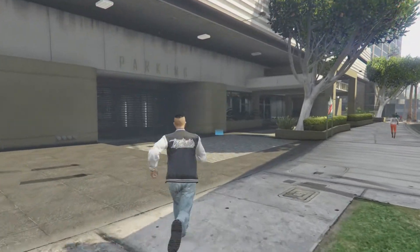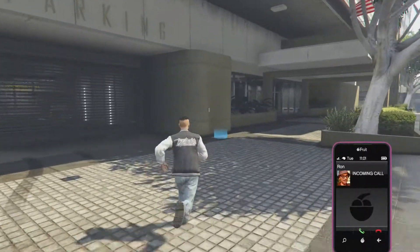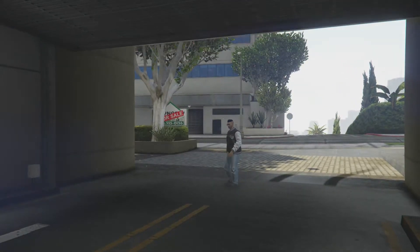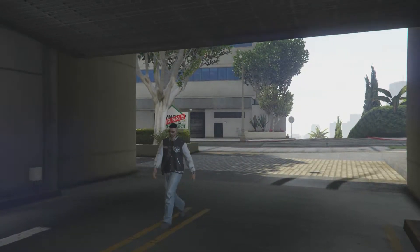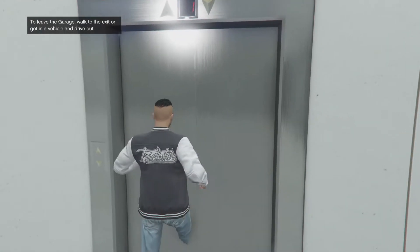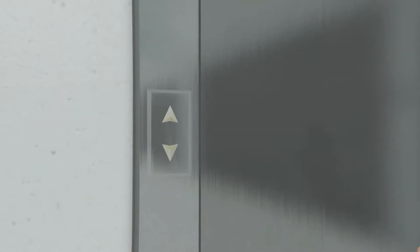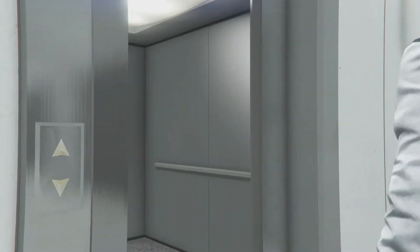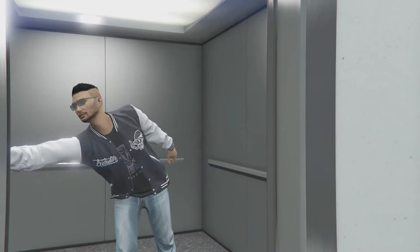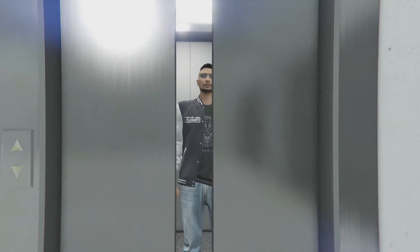Unlike the stilt apartments, you can definitely access your garage and go straight to your apartment without going outside and having to manually come in through the front door — I thought that was really bad about the stilt ones. Same 10-car garage as in all the 10-car garage apartments, and this is what it looks like.